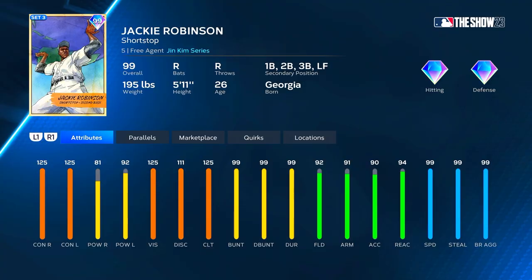Let's go ahead and take a look at Jackie. So we got Jackie Robinson, primary shortstop, with first base, second base, third base, and left field secondary — a little bit different from every other card he's ever had. He's always been a second baseman; this year he is a shortstop. He's got 125 contact versus both, 81 power versus right and 92 versus left, 125 vision, 125 clutch, and then 92 fielding, 91 arm, 94 reaction and 99 speed. All the way across the board very good — the only thing he's lacking is power against righties.